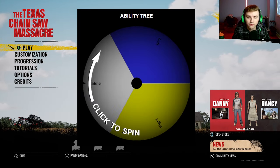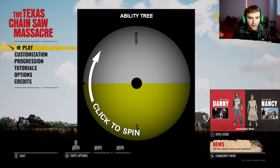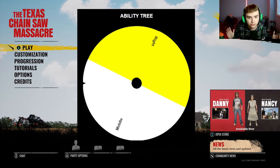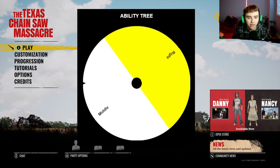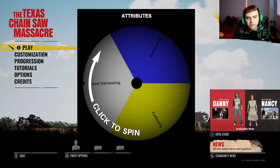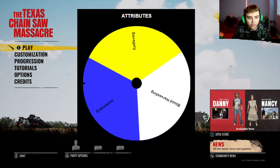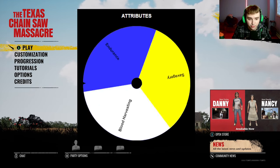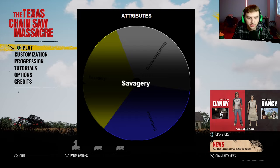For the ability tree, level one I'm going to the right side. For level two I can go right or middle — hoping for middle to switch it up — and we got middle. For level three, I was hoping for the right side but I'm going to have to go middle. For the attributes, I'm putting points into Endurance first, and then Savagery for the second attribute — thank god.